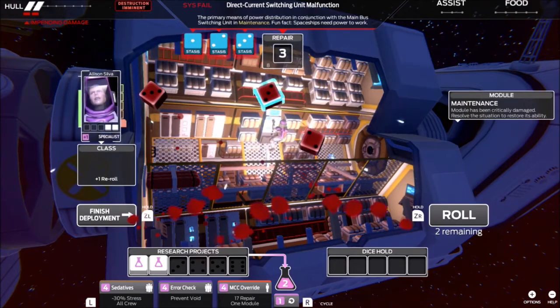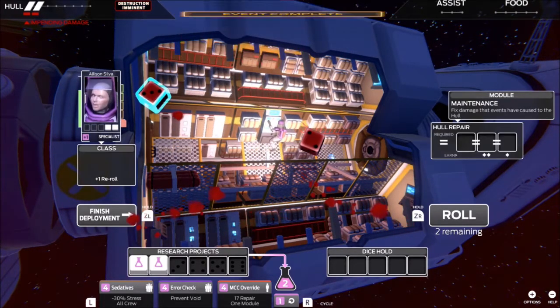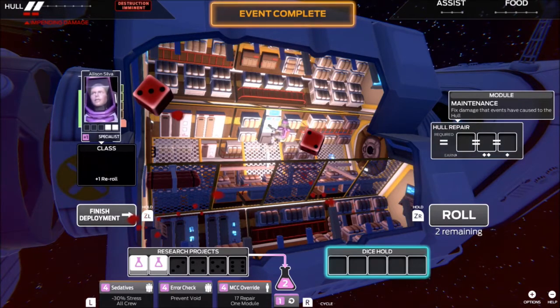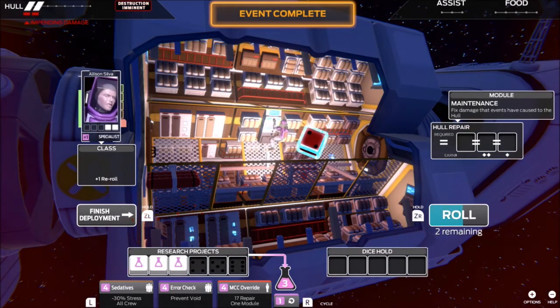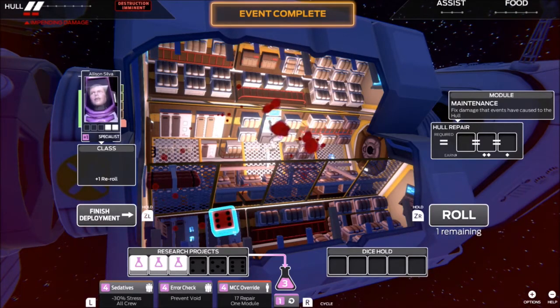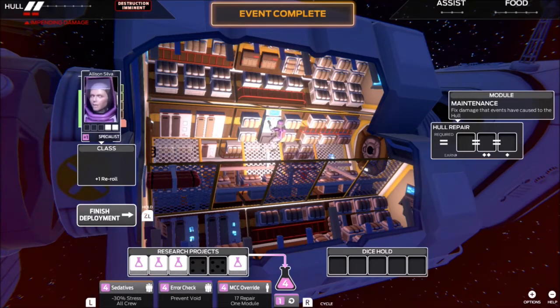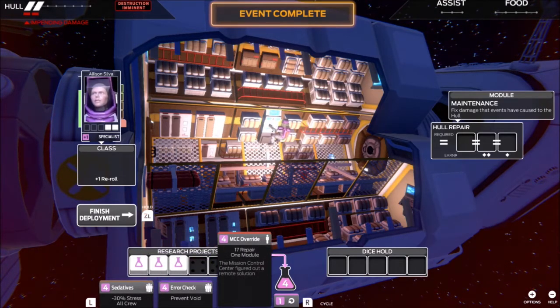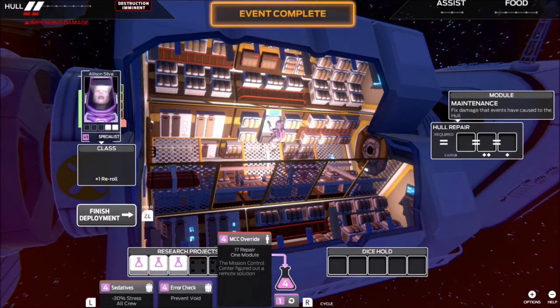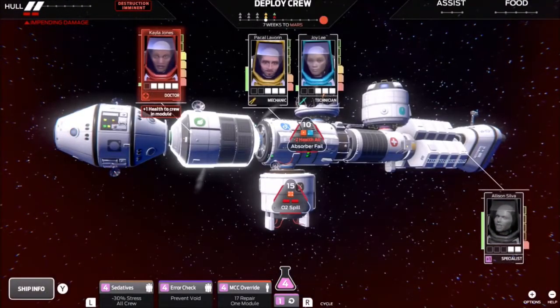I wasted both of my assists by rolling all of that, which does not make me happy. But this right here does. We'll dump that into research and hopefully roll a 4, 5, or 6. Yes, sir. We'll dump that down here as well. And now, when we get to the big boy, we have this one ready from investing in our research. Science to save humanity.